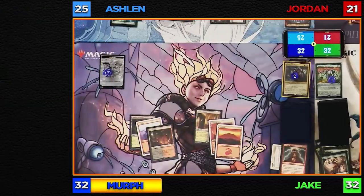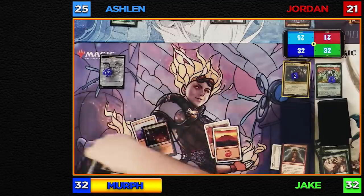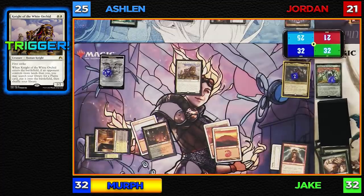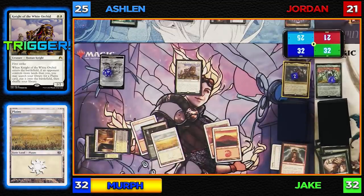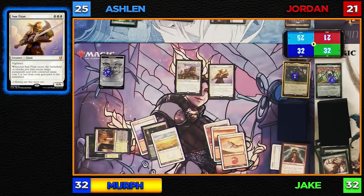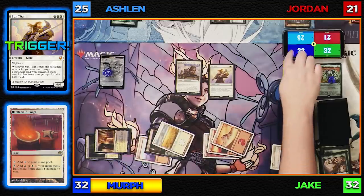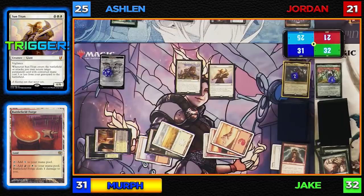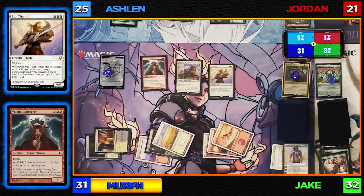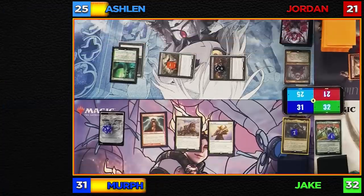I'll untap and draw with a much sadder-looking board. I'll tap two and play a Knight of the White Orchid. When it enters the battlefield, since Jake has more lands than me, I search my library for a Plains and put it onto the battlefield untapped. Then I'll play a land for turn and play Sun Titan. When Sun Titan enters, I get a permanent card with converted mana cost three or less — I'll return the Volshak Sorcerer, the only thing I can target. I'll pass the turn.